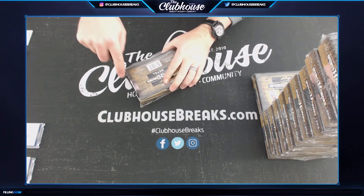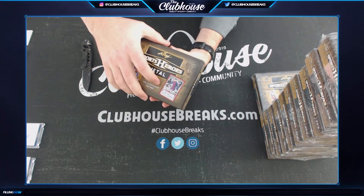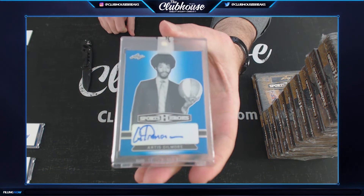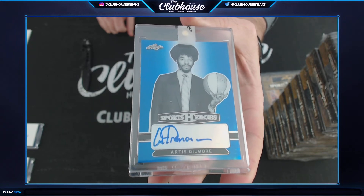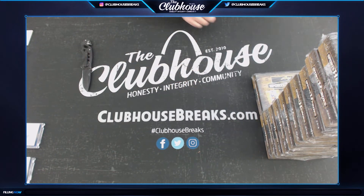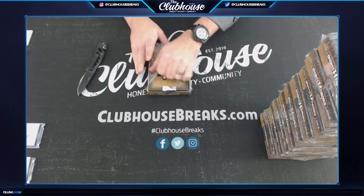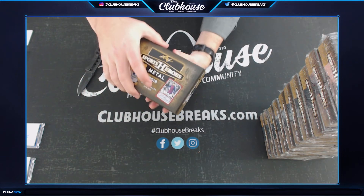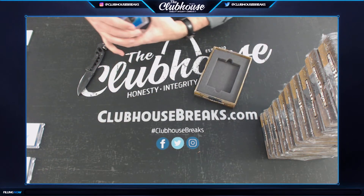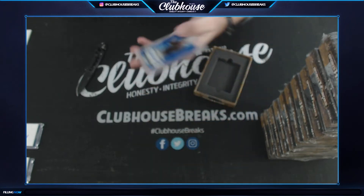Next, Soup - Artis Gilmore, blue, numbered to 15. Soup. Ace is next - here it comes, Rudy. Magic Ace - oh, that's cool! Bobby Knight, numbered seven of ten. Bobby Knight blue wave seven of ten autograph, Ace.